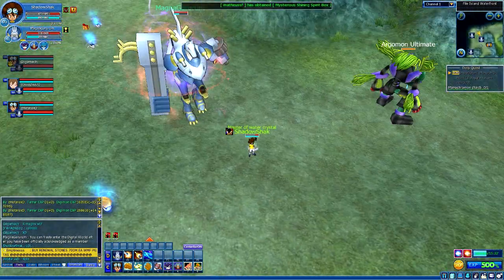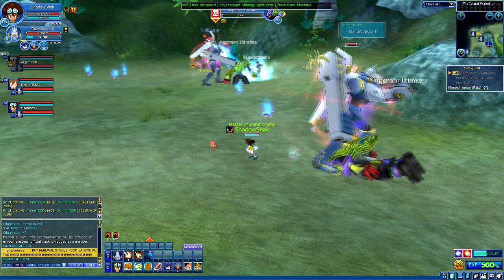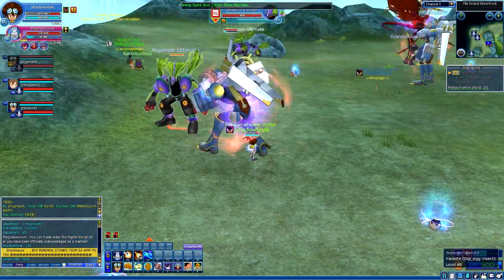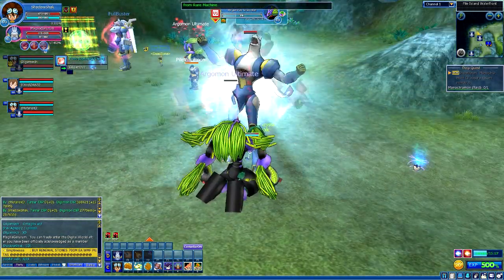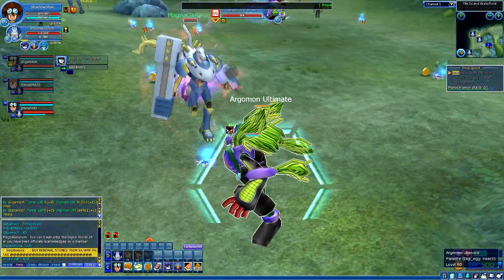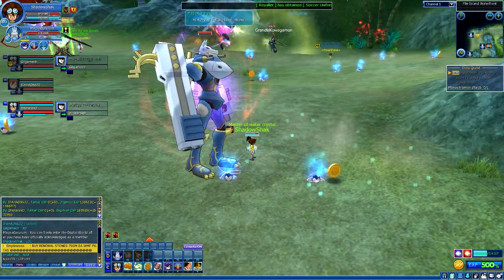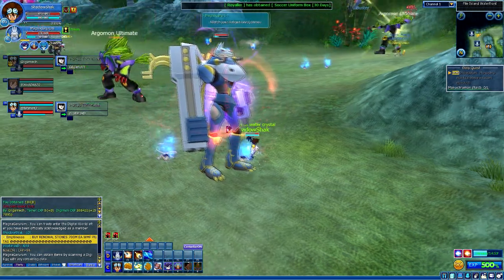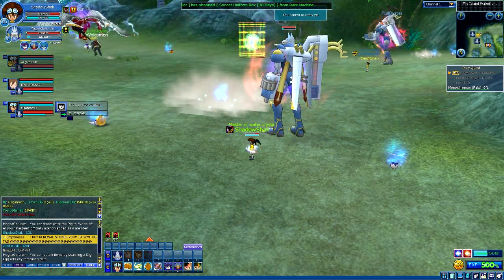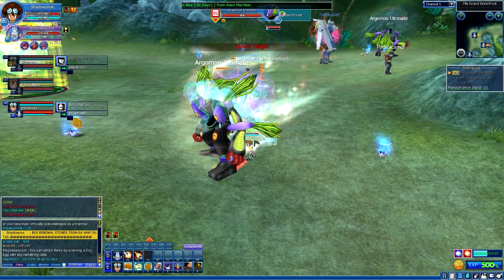Guys, I really had to show you this right now. As you can all see, this is the Magna Garurumon squad — we're all using Magna Garurumon, which I think is freaking funny. Like what the heck, one here, one over there, me, and someone else a little farther. Since we're all a Magna Garurumon squad, it's going to make it so much easier. At this point I'm actually going to get to level 99 in here, and then afterward we're going to do the Digiclone thing at the end. I really, really like using Magna Garurumon. I need more DS — I need to find an item that can actually recover my DS a lot more, because it's always running out since the skills use a lot. I'll see you guys at 99.